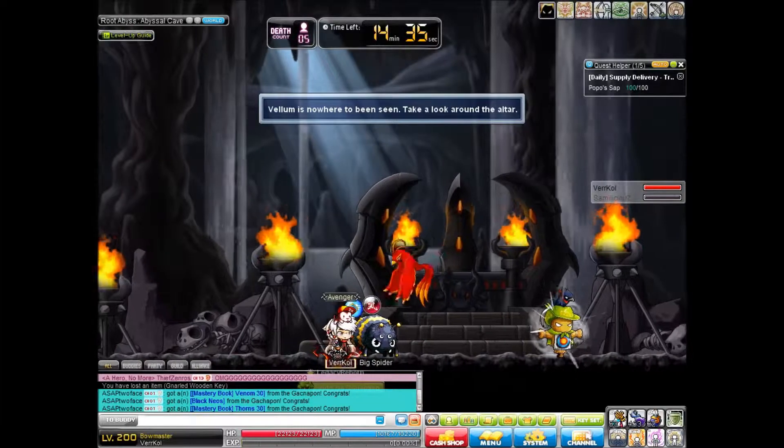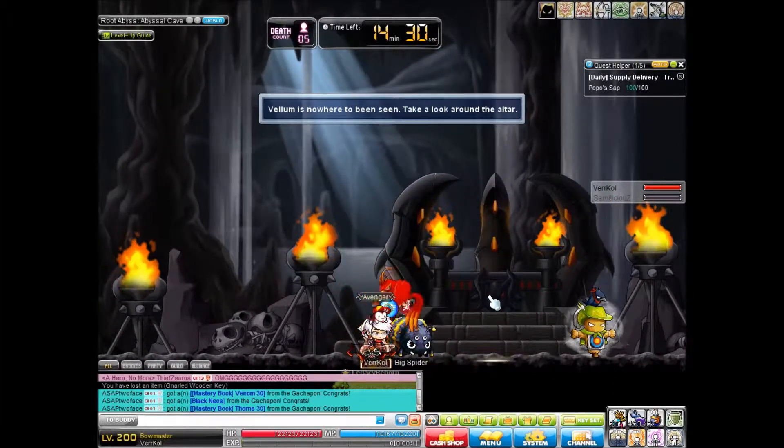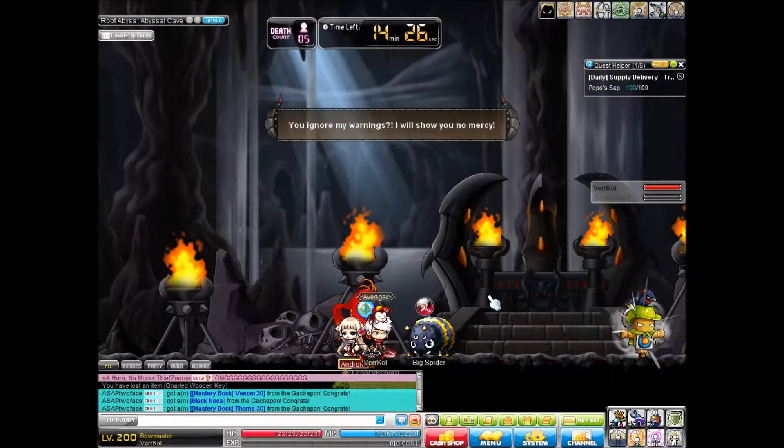Valong is probably the most difficult to use your puppet with effectively, so you're going to have to re-puppet him occasionally because it will lose aggro for, near as I can tell, no apparent reason.